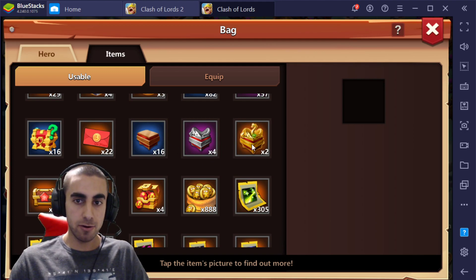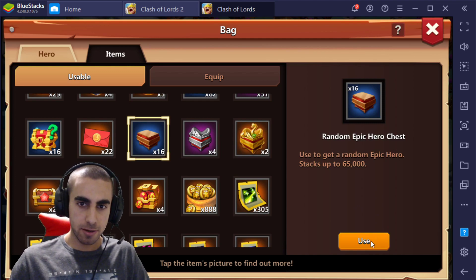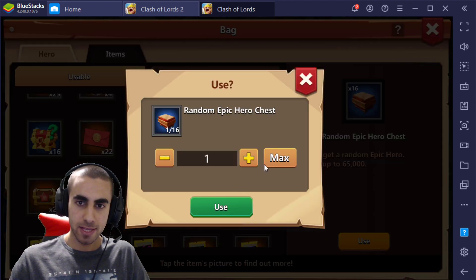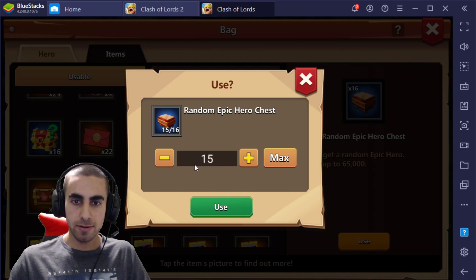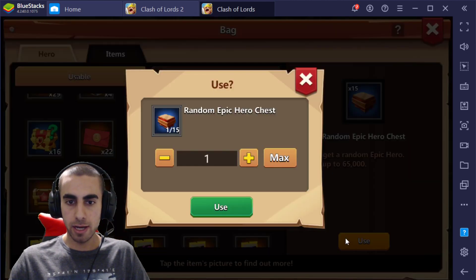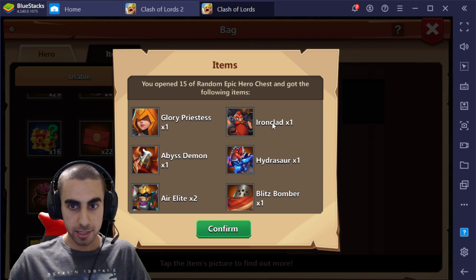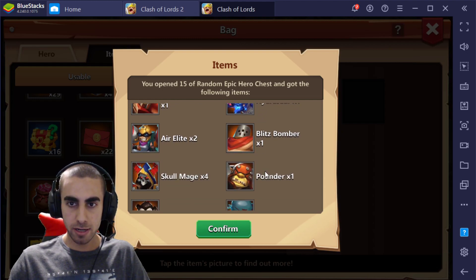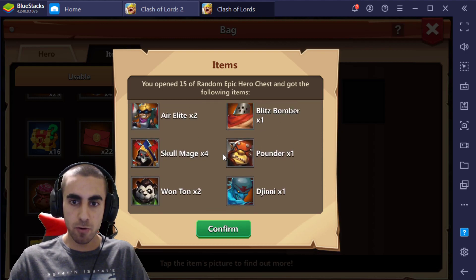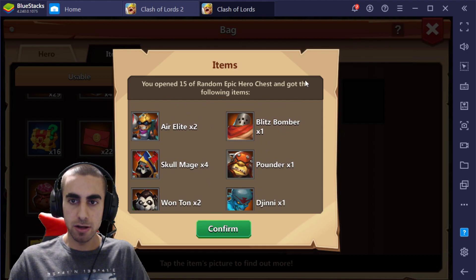Of these trashy heroes. And then somewhat trashy. Beautiful gold. Let me know in the comments what you think I'm going to get. Let's do one first, then we'll open all 16. These ones are okay — we only know what we're going to get, it's all just trash heroes. Glory Priestess. Actually Ironclad is really good. Abyss, Hydra, Air Elite, Blitz, Skull — Skull four times. One Ginny, two Wonton, one Pounder. Wow, we got four Skull Majors out of that.